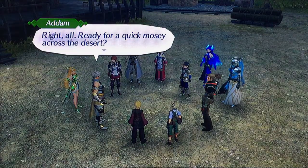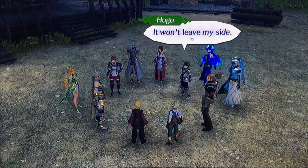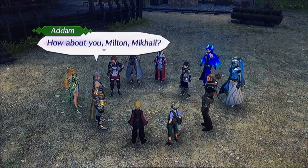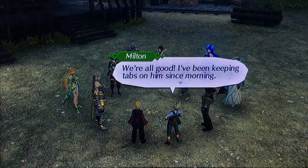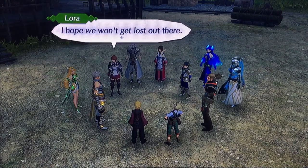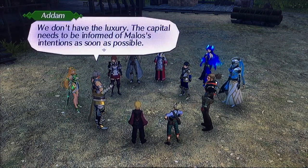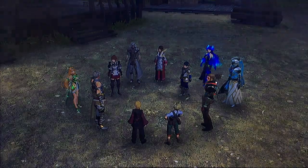Right off — ready for a quick mosey across the desert. That is assuming you all already got medicine. Right here, it won't leave my side. How about you, Milton? I'm going to kill it. We're all good. I've been keeping tabs on him since morning. We left the way to the area of the Danai Desert, so we'll be able to see the capital before long. I hope we won't get lost out there. The capital needs to be informed of our intention as soon as possible. Let's make haste.